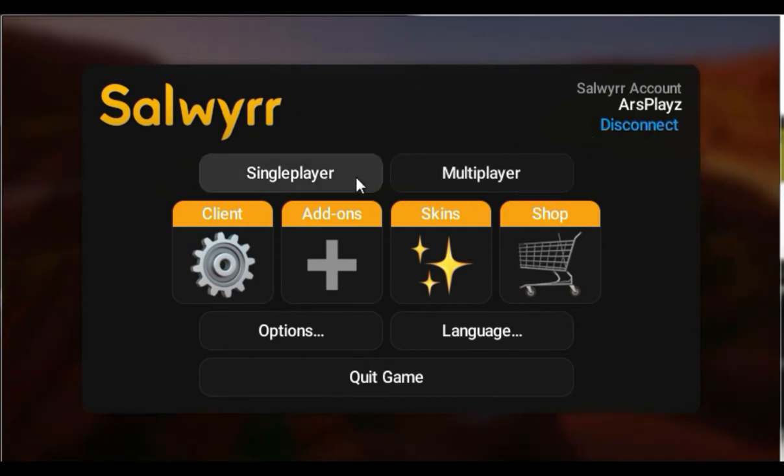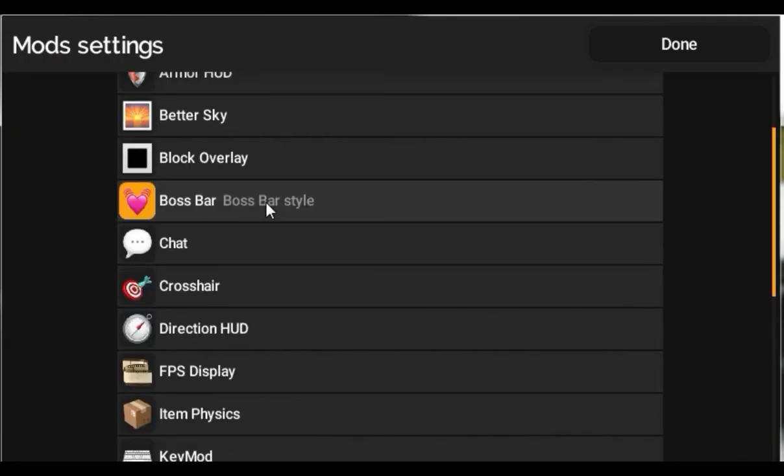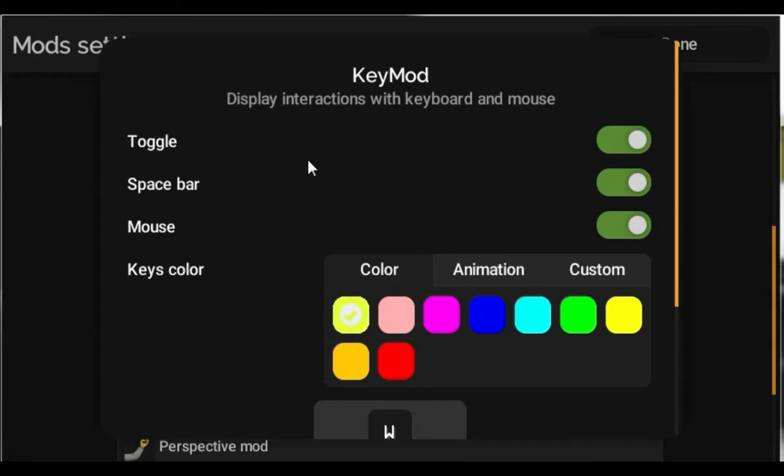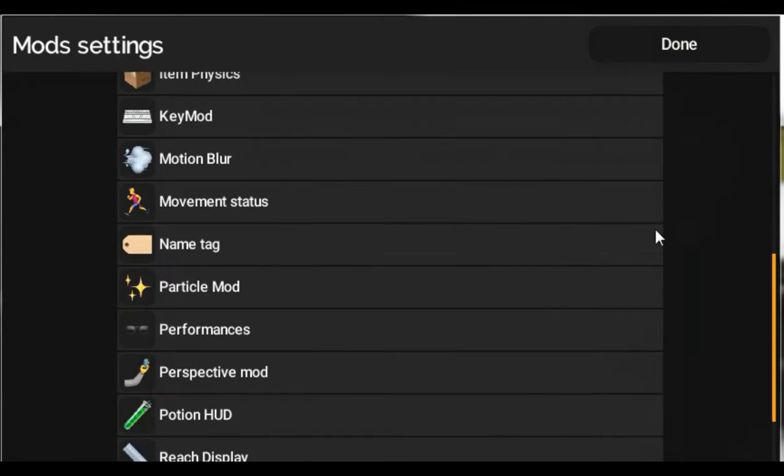I do have an account, but it's not the premium account — I'll tell you about it later. I've got client settings here. By the way, if you're looking for keystrokes, this is the key mod right here and you can choose the keystrokes and everything.